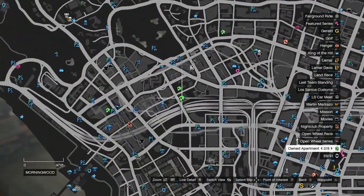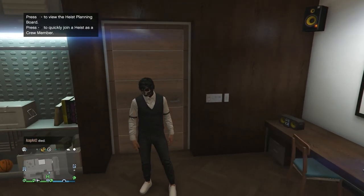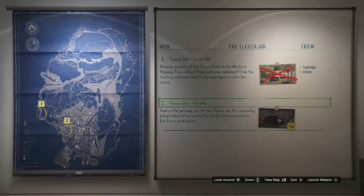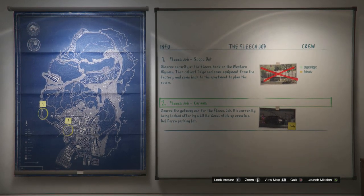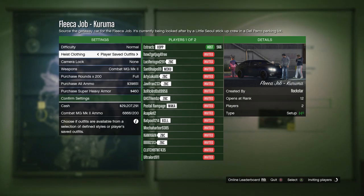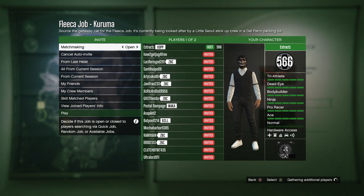For the merge glitch, head to your apartment. When you get there, go to your heist planning board room and up to your heist planning board. Out of the five heists shown, select the one that says the Fleeca Job. The first job will be called Scope Out — complete that. The second job will be called Kuruma, and that's the one we'll use for the merge glitch. Once the Kuruma job is ready, start it up. When loaded in, make sure your heist clothing is set to player saved outfits, confirm your settings, then wait for a random or friend to join and launch the job.